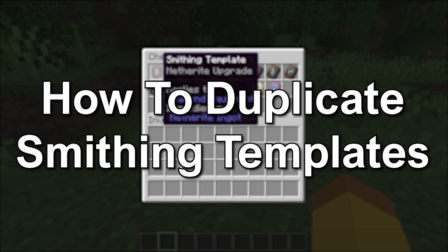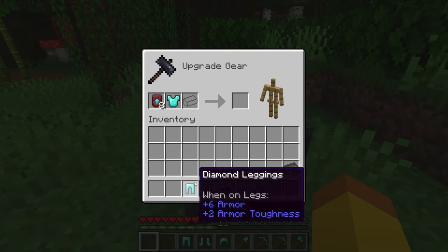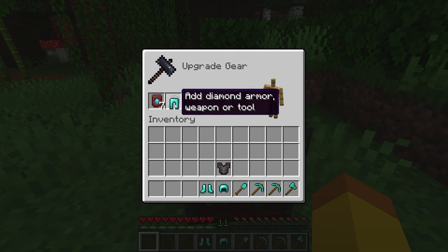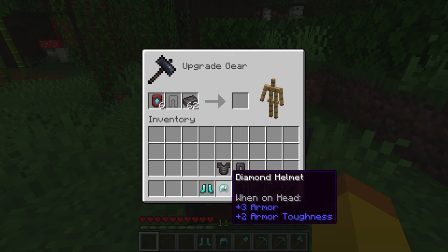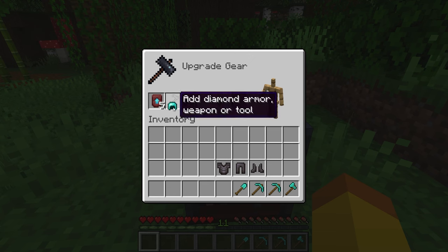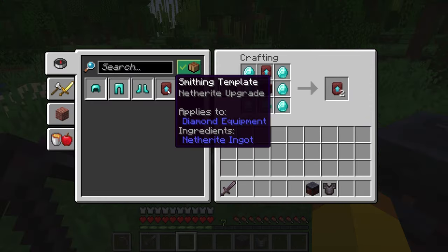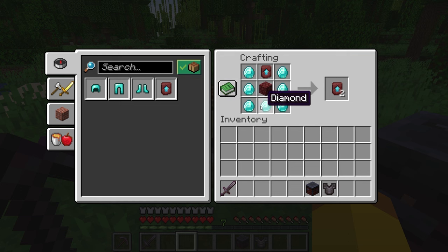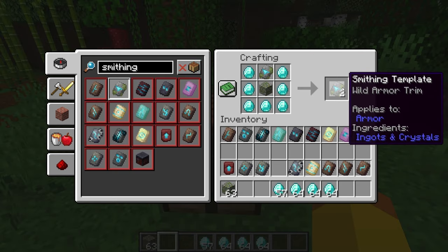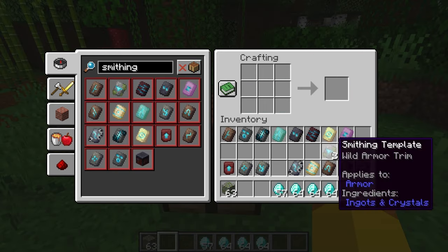How to duplicate smithing templates. Once you have one smithing template, you can duplicate it using the crafting table. As long as you keep one of the smithing templates, you can keep duplicating it. This could be especially useful with the netherite upgrade to keep upgrading diamond gear to netherite. The crafting recipe is a smithing template, a building block, and seven diamonds, which crafts two smithing templates. The block will depend on the smithing template.